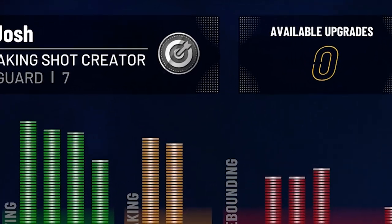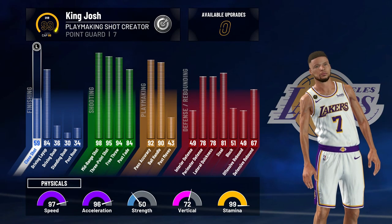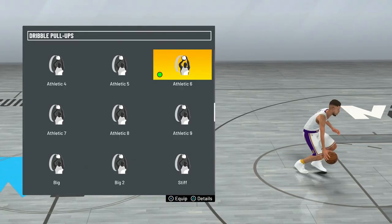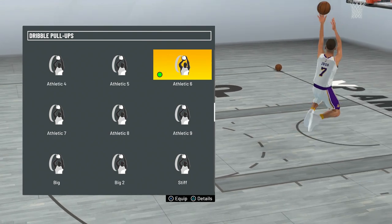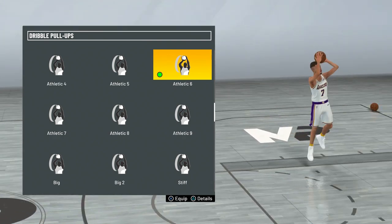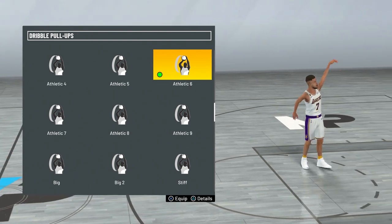This build does have sharp takeover. If you want to know how to make this build, click the card in the top right. Going into animations — if you want to know my jump shot, click the card in the top right. For my dribble pull-up I have athletic six; it doesn't look too great but it's really easy for me to time.